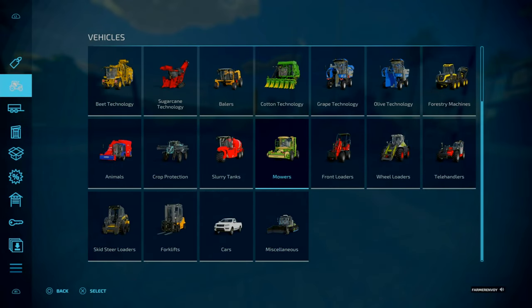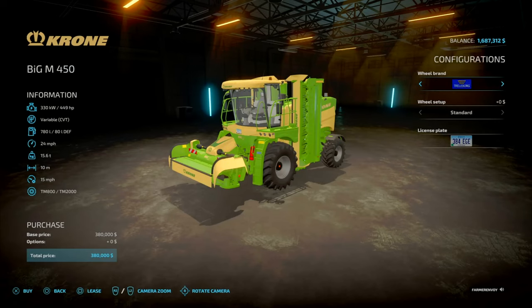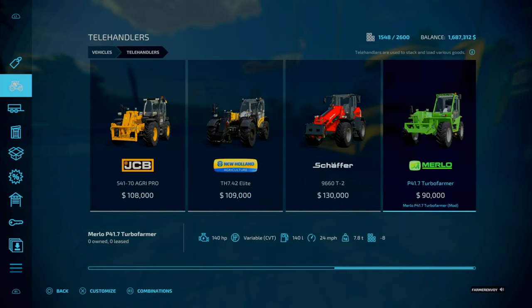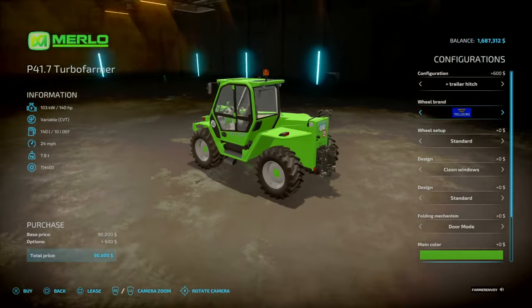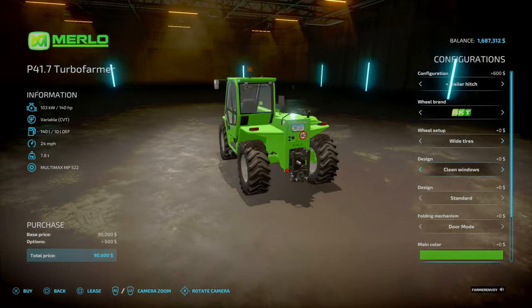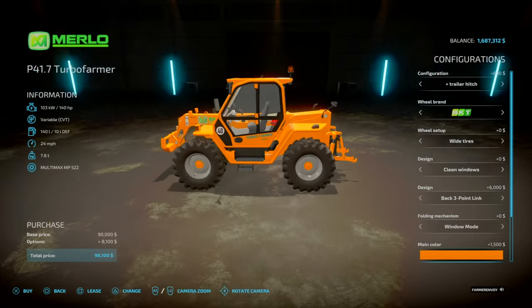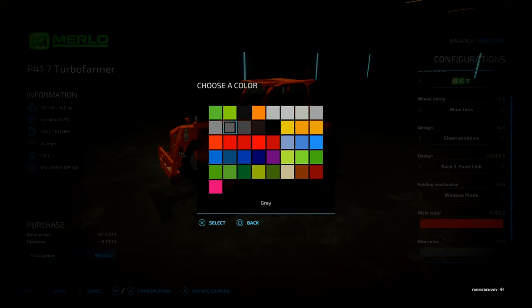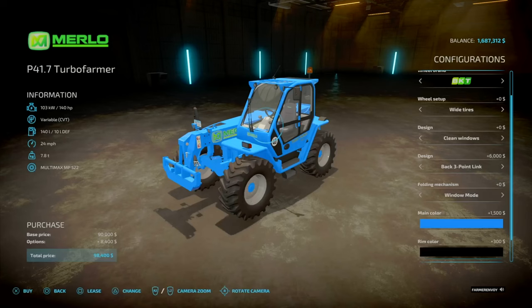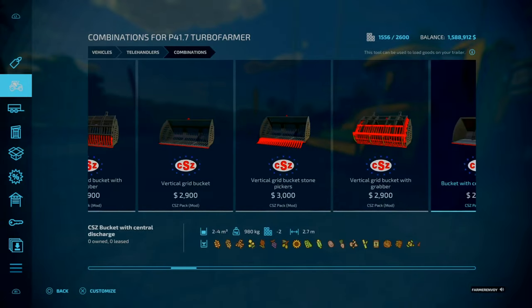So now we need to go shopping and I'm gonna try to go big here. For mowers we'll need a tedder. I want the Merlo trigger hitch on the back with BKT tires - those are the best grippy tires - and three-point linkage so we can attach weights. I'm going to go with a Lemken blue color scheme with black rims - that looks absolutely sick.